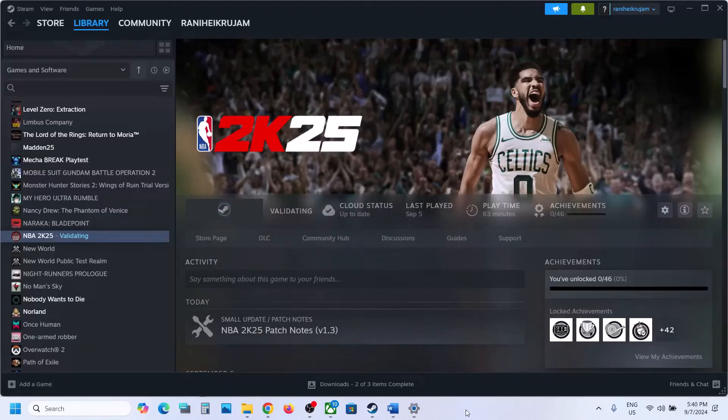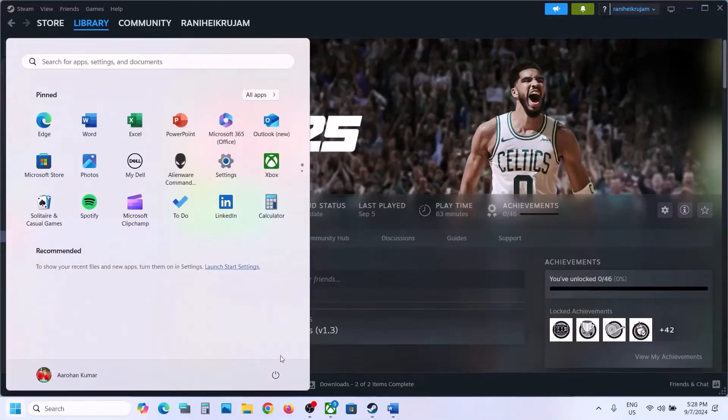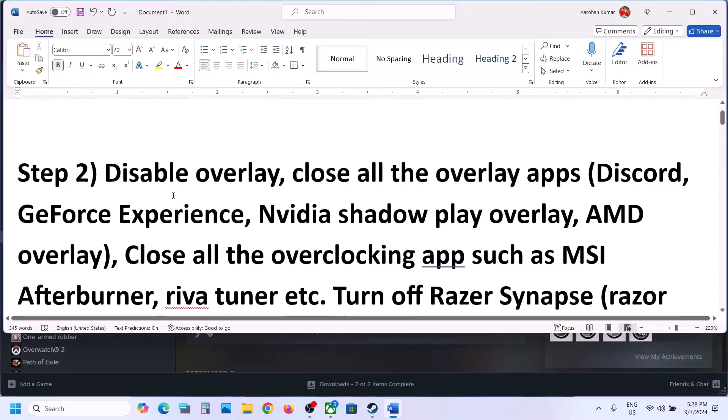Hello guys, welcome to my channel. Today in this video I'm going to show you how to fix the black screen issue with the game on your Windows computer. The first step is to simply restart your computer, and after the system restart you can launch the game and check. The next step is to disable overlays.